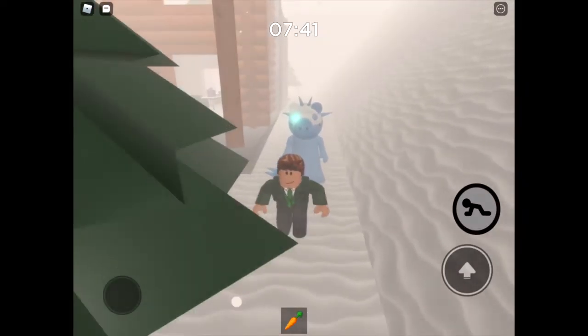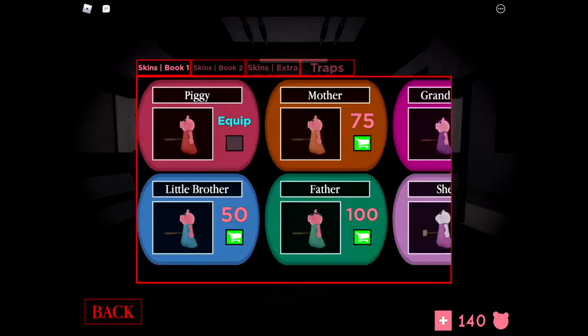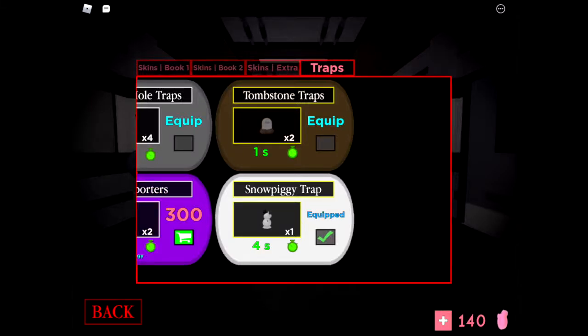I think it's alright to get caught by the pig now to end the round. Yes — Snow Piggy Trap! We got it. You're only allowed to place one of these down, but what they do is pretty interesting: when placed, a player that comes by will have the Snow Piggy Trap throw snowballs at them, literally slowing them down for a few seconds. It is actually really hilarious.